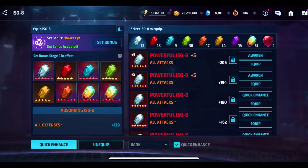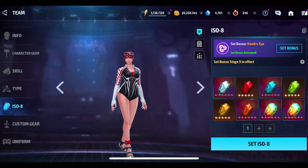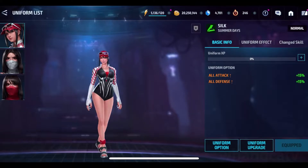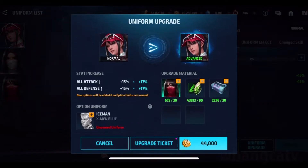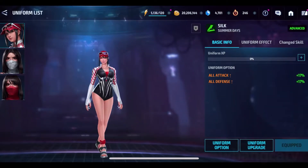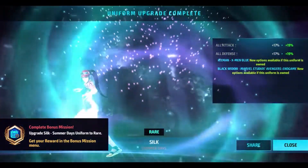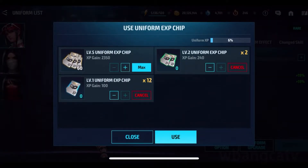She doesn't have all the ISO-8 set up and I might replace some of it — I might change that to Power of the Angry Hulk. But I'm waiting for them to do a removal event where it costs less. Don't forget the uniform is here and you can always enhance it. You need Iceman for one enhancement and I don't even have Iceman, so forget that. You could always level up the uniform and upgrade it — that increases the attack and everything.